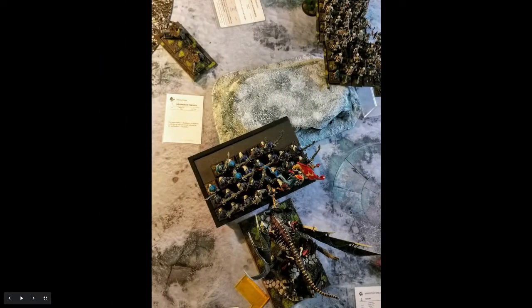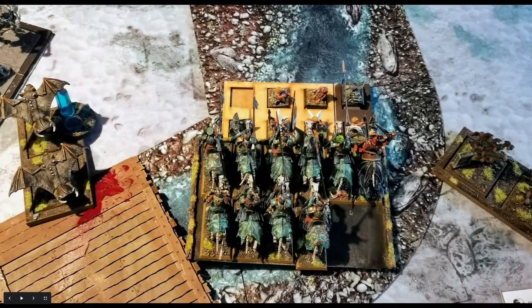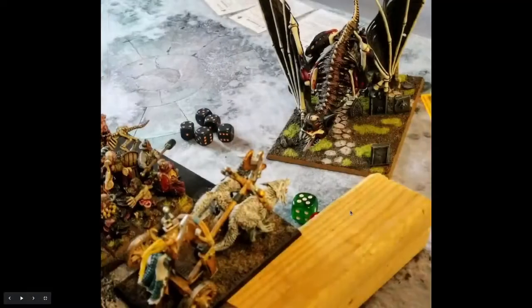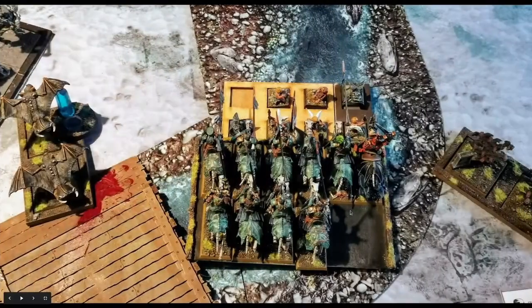Jumping ahead: he killed my Zombies in combat and overran into the Shrieking Horror, taking revenge for the lost Prince. In that combat I did 3 damage to him; he used Breath Weapon and all his attacks and did nothing — or maybe 1 wound, which I recovered by sucking blood. The Skeletons killed the Harpies and overran ahead. The Knights reformed to face the Thunderherd instead of overrunning away, since the Muticators went after the Shrieking Horror.